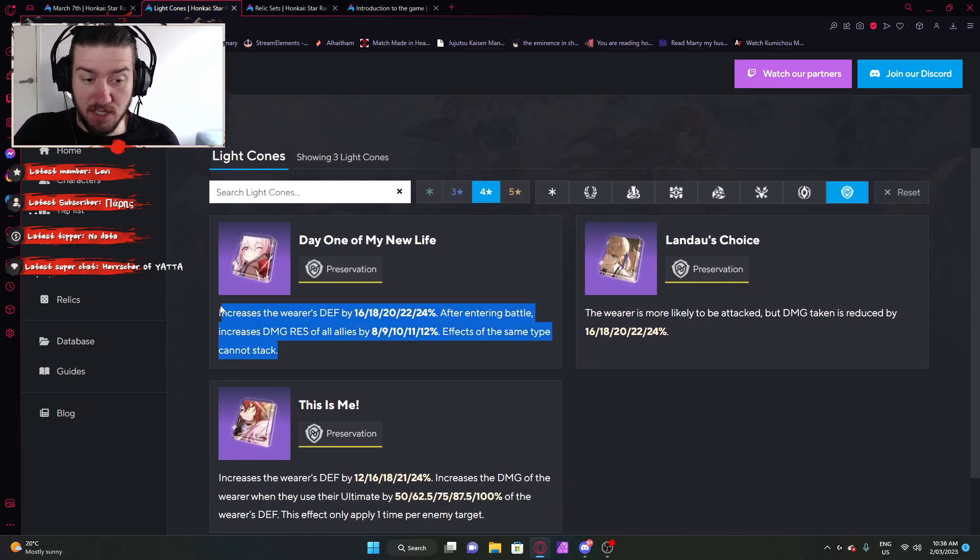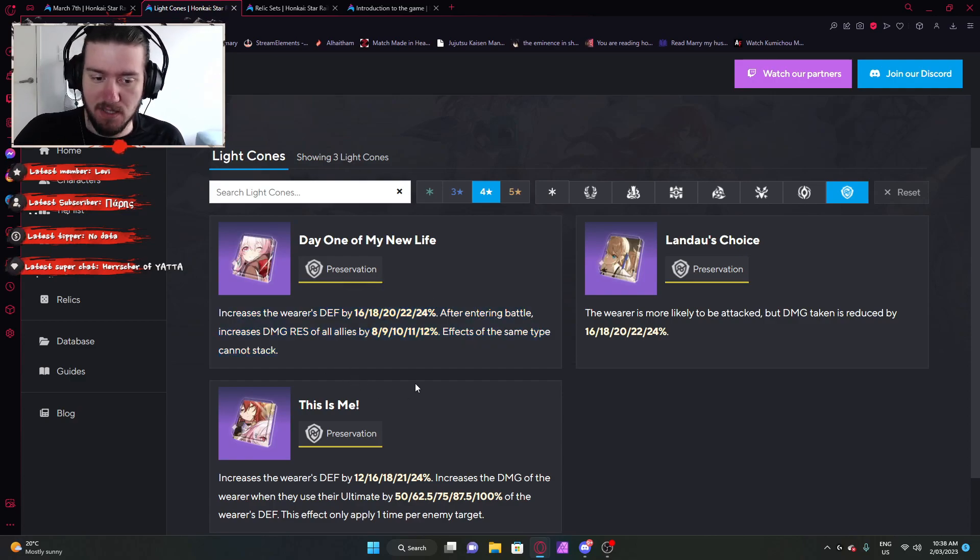You have the signature one for March 7th — A Day One of My New Life — which increases the wearer's defense, and then after ending battle, increases the defense of all allies. This one's very good because you get defense and your allies get defense, so everyone's a bit tankier. This is probably going to be a great one to go for baseline if you have it.